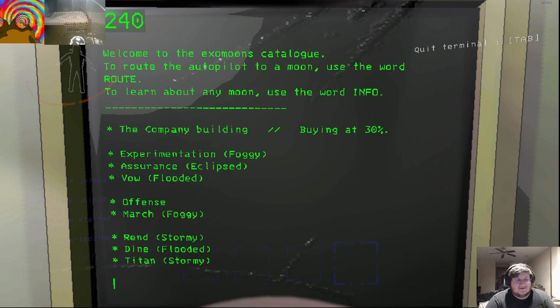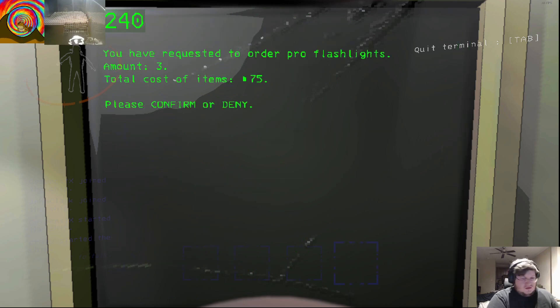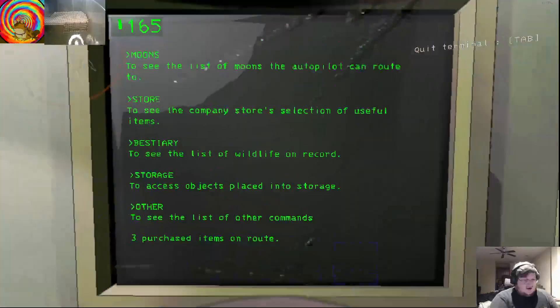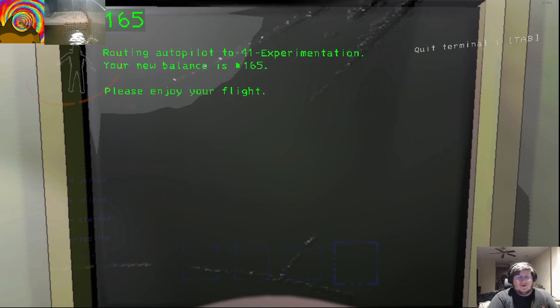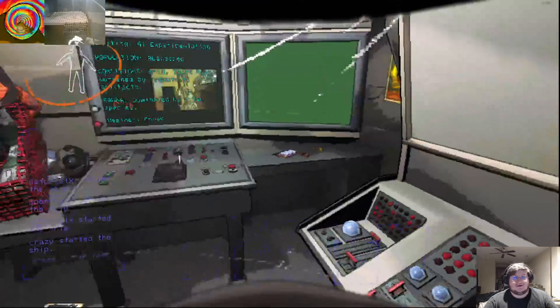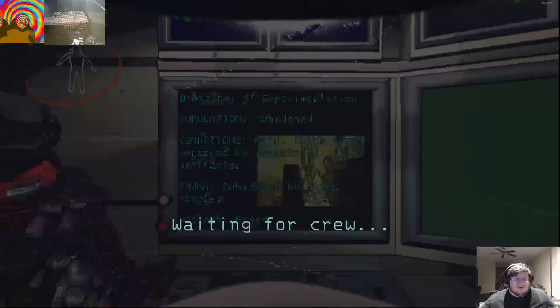How many flashlights can we afford? At least three. Okay, purchase three. We put one in the ship. We go to the area that has the fog — at least you can navigate through that. I think we might have enough for a shovel as well. Yeah, we don't need any shovels. Use your hands. Yep.